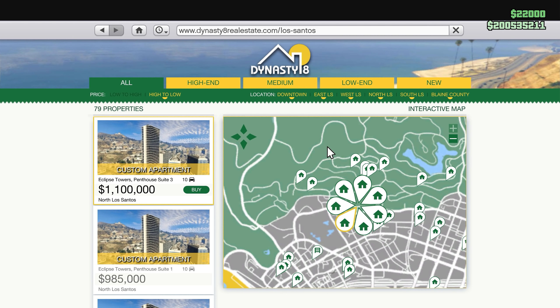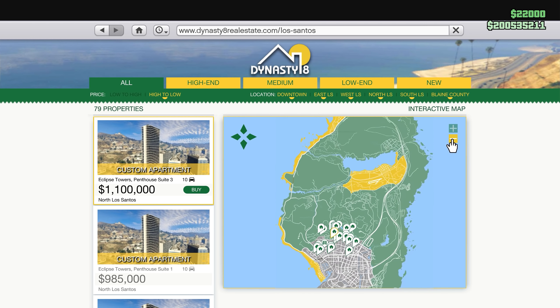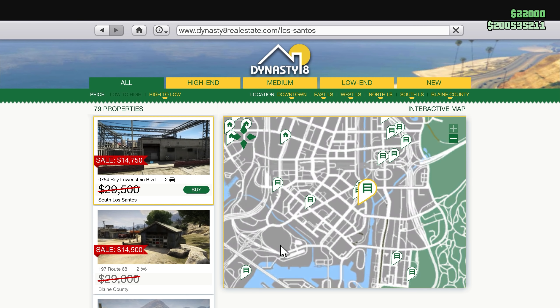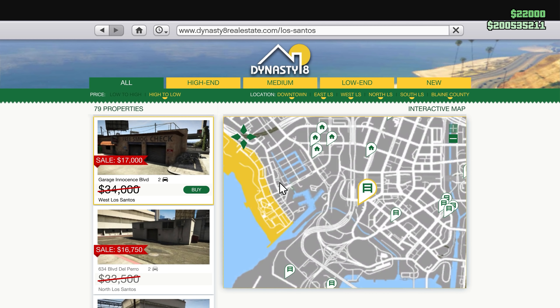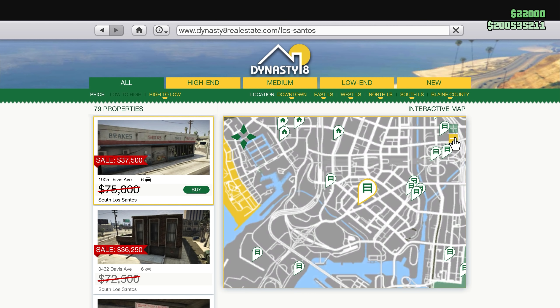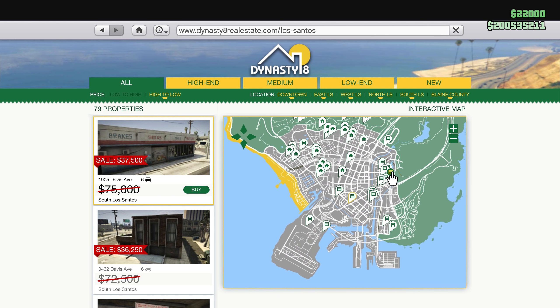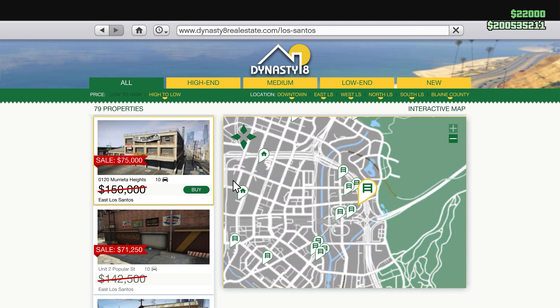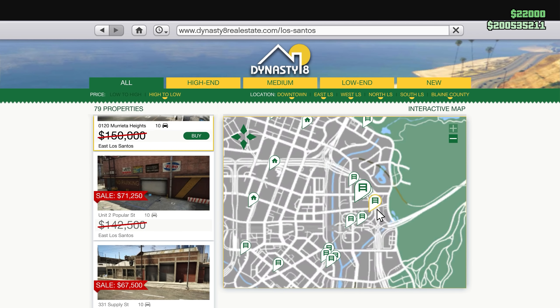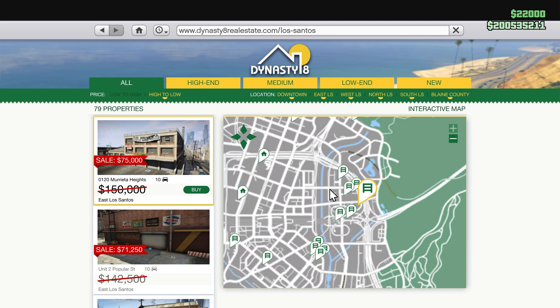Here's a tip for new players: all garages are discounted this week, so make sure to buy the most expensive one. After the discount week ends, you can buy the cheapest one and trade it with the one you bought now — using this trick you can make some extra money.